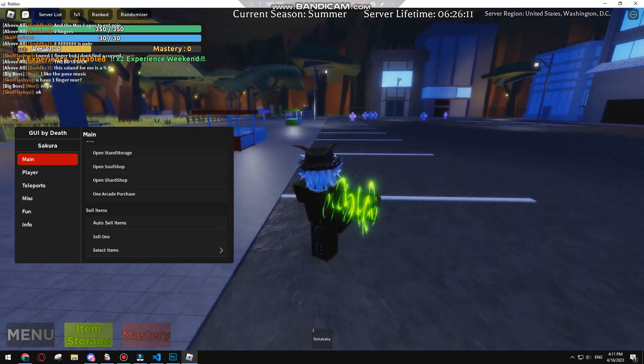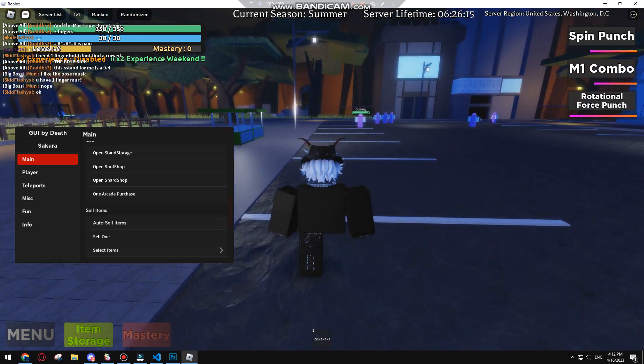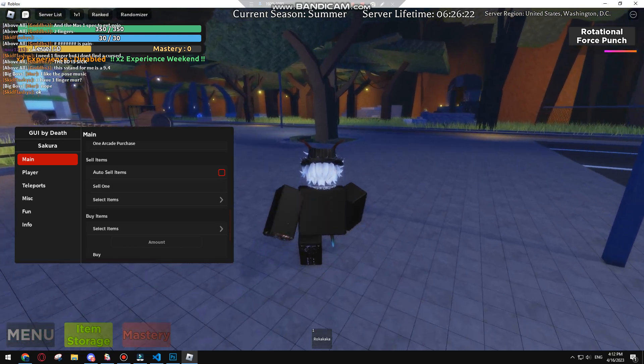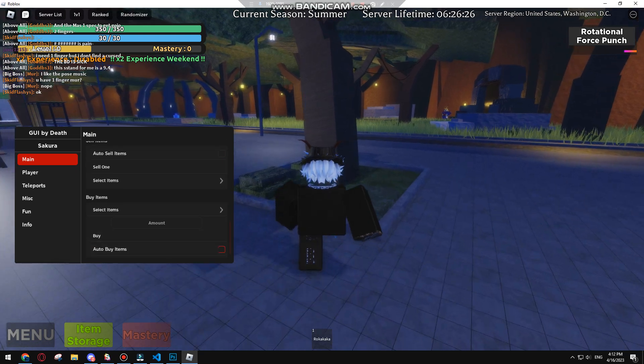Oh, I got a stand! I got this pin — I see what happened. Anyways, auto sell items: check and click the items that you want to auto sell.